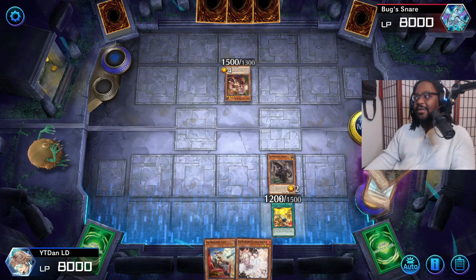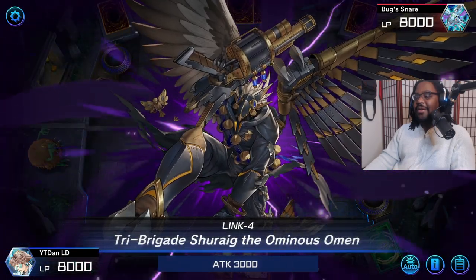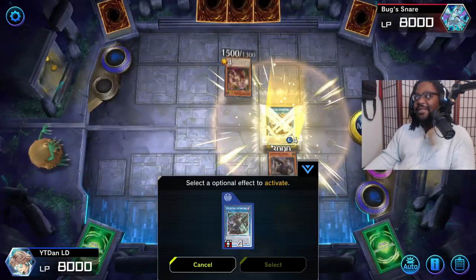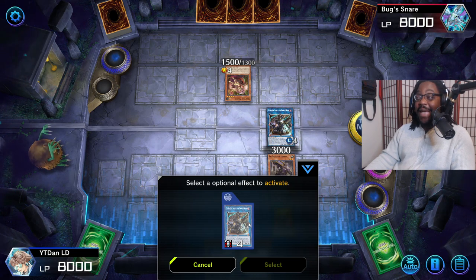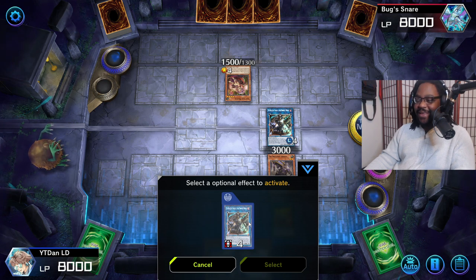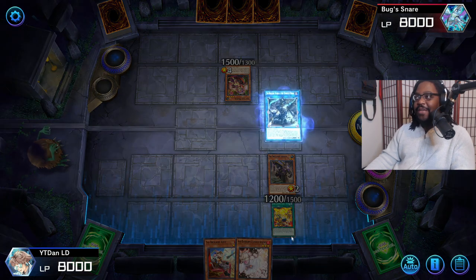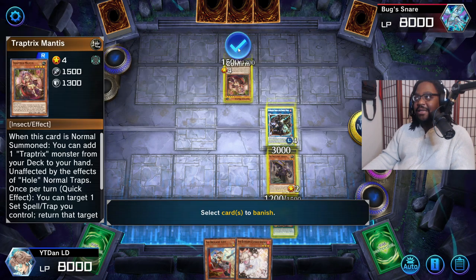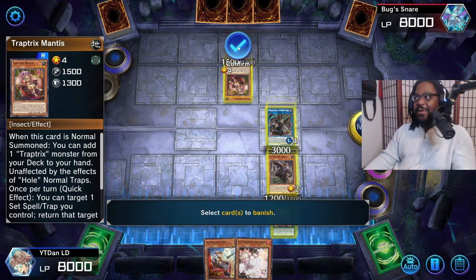Activate Karis's effect, banish four cards from your graveyard, summon out Shuraig. Now in this meta, you can expect to deal with at least one hand trap, maybe two - at max three, and if it's three you might be dead. One or two hand traps is kind of expected, so baiting Ash and blowing up back row is very important to getting this combo through.